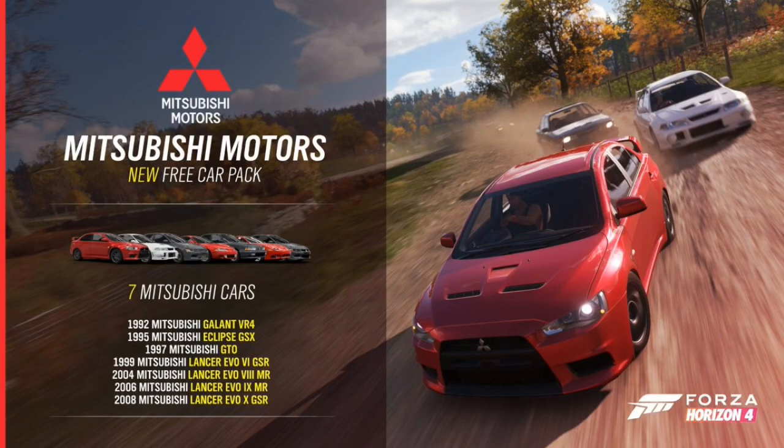Hello and thank you for watching, my name is Merginator — and holy crap, we're getting a new free car pack tomorrow on Forza Horizon 4: the Mitsubishi Motors car pack. We're getting a '92 Mitsubishi Galant VR4, a '95 Mitsubishi Eclipse GSX, a '97 Mitsubishi GTO, and here come the slew of Lancer Evolutions.